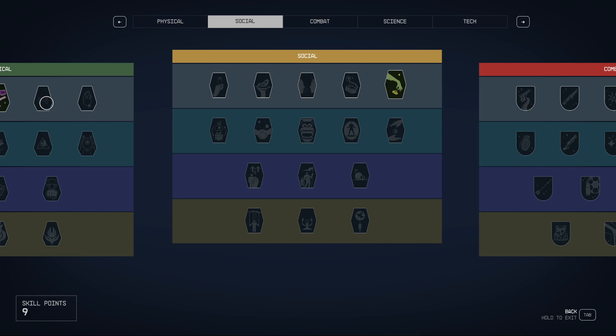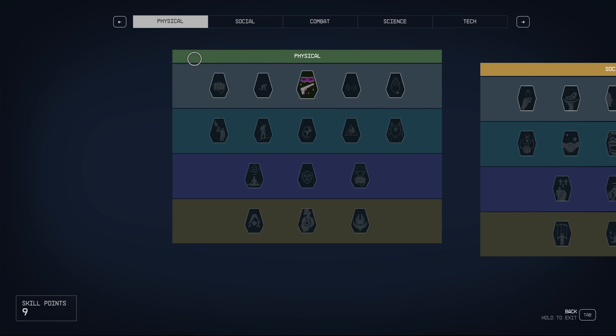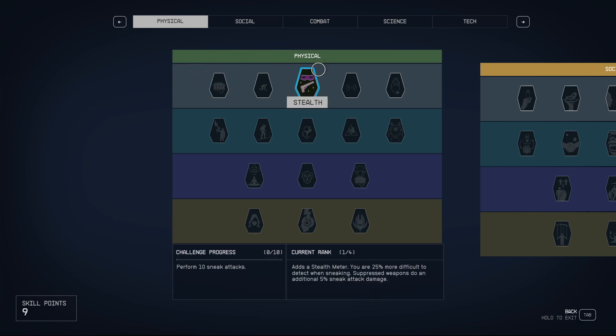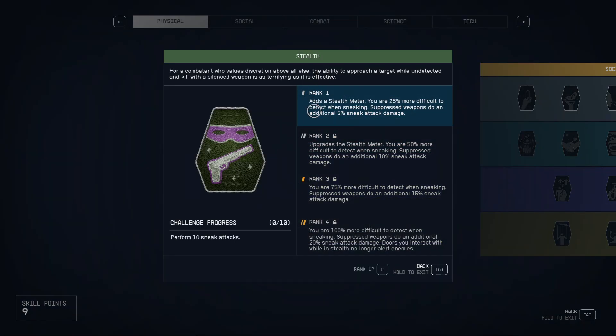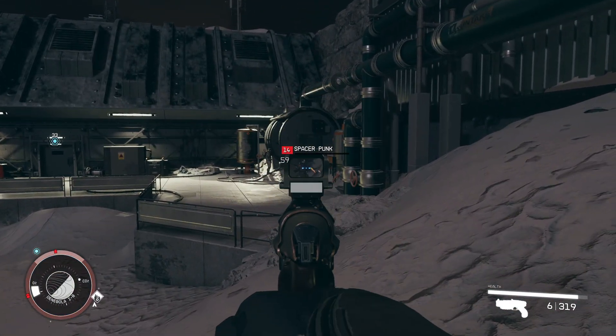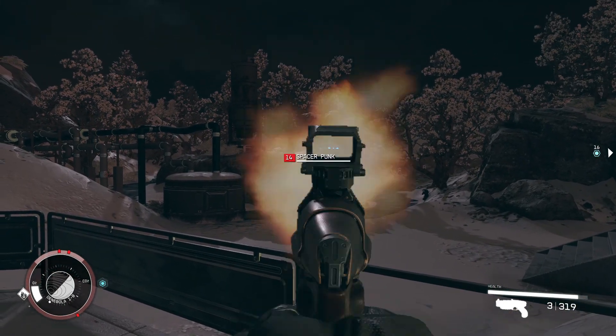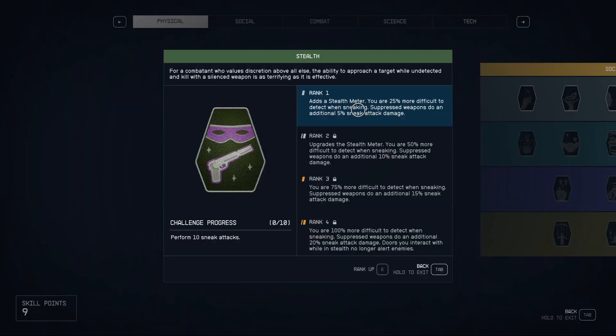You've got a lot of spare skill points at level 10 and you can level up these main skills while getting other skills too. Let's go from the first category: Physical. In Physical, you want Stealth — this adds a Stealth meter to you so you can see if you're stealthy or not. You are more difficult to detect when sneaking. And if you've got a Suppressor on your weapons — which you want for this sneaky style — you will have an extra 5% damage from sneak attacks. To level up the skill you need to perform sneak attacks, and from the start of the game you can basically do 10 attacks and level up this skill.